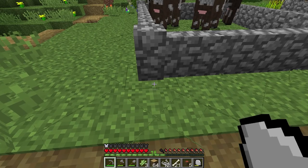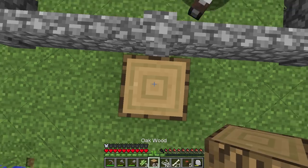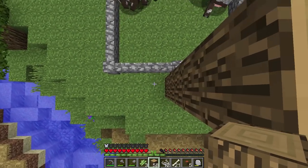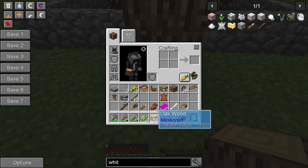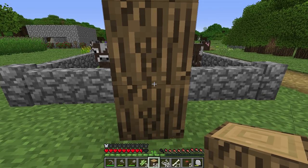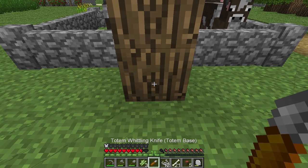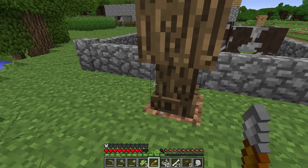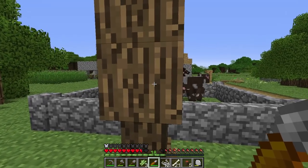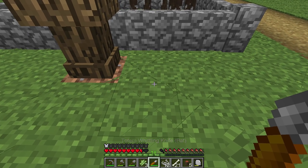First thing we need is a totem. A totem is kind of a short area effect beacon. We're going to build this six tall, because that is the maximum height. You can get more buffs on it the taller it is. I think you just need one here for the ritual, so I'm just going to do a max one. With the whittling knife, you aim at a piece of wood, select it, and it tells you what's selected. Right now it's saying totem base - the base has to be a totem base.